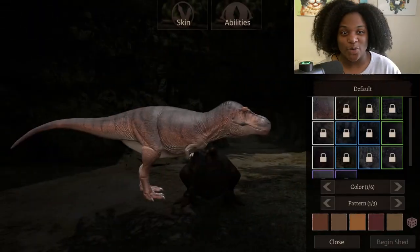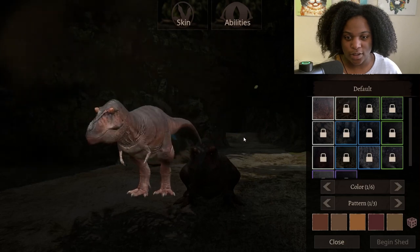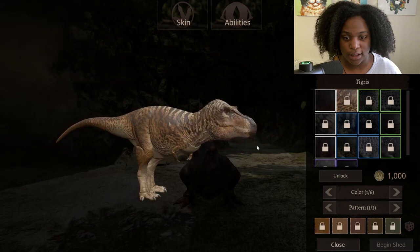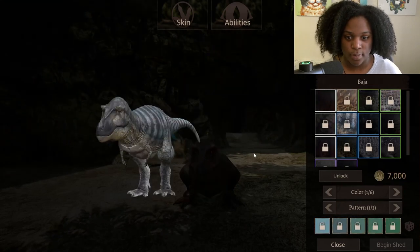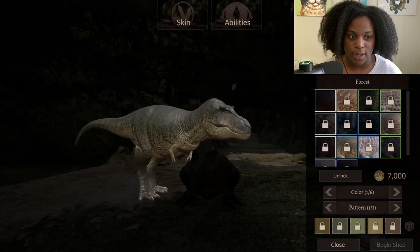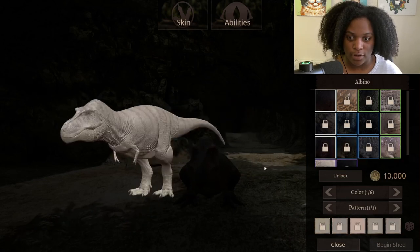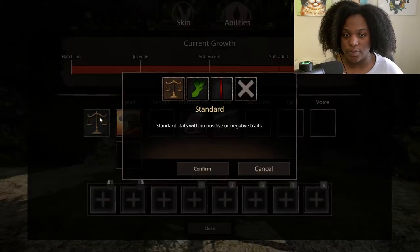Now let's go through the skins real quick. The default skin is a reddish orange color. Then we have Tigris — I like that one a lot — Ardent, Ringed, Dune, Baja, Pompeii, a little bit of red under the chin, Ratite, Crimson Forest — I like that one — Fire Belly, Sand Strider, Albino, and Melanistic.